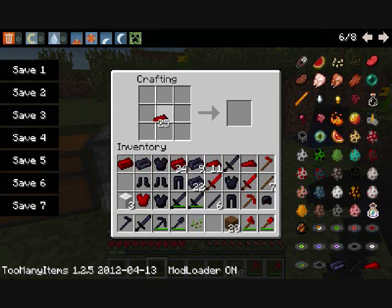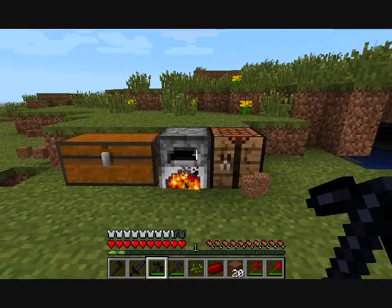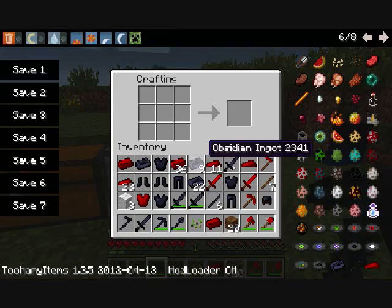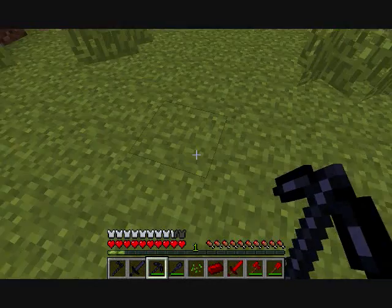So what you're gonna do when you have two of them — it's kind of weird how it makes halves. Once you have a full redstone ingot, you're gonna get some sticks, like you're building any other tool, and I'll just build a sword. Boom — that's how you build almost all the tools, just with wooden sticks and the redstone ingot.